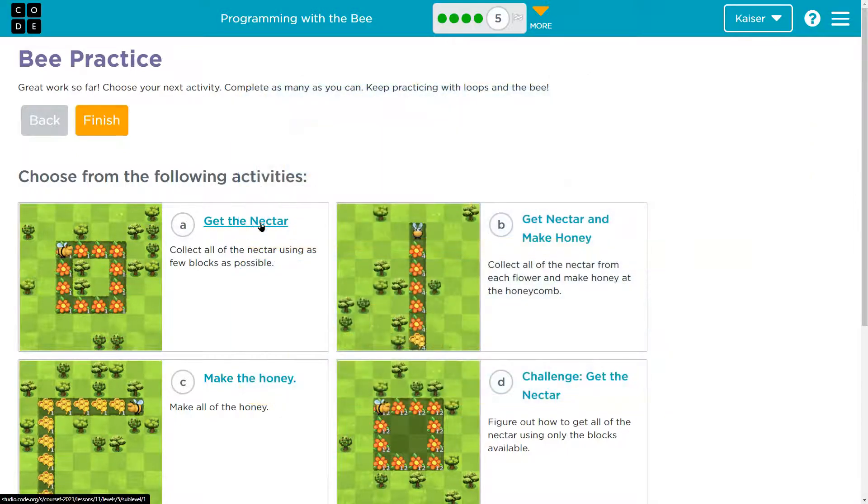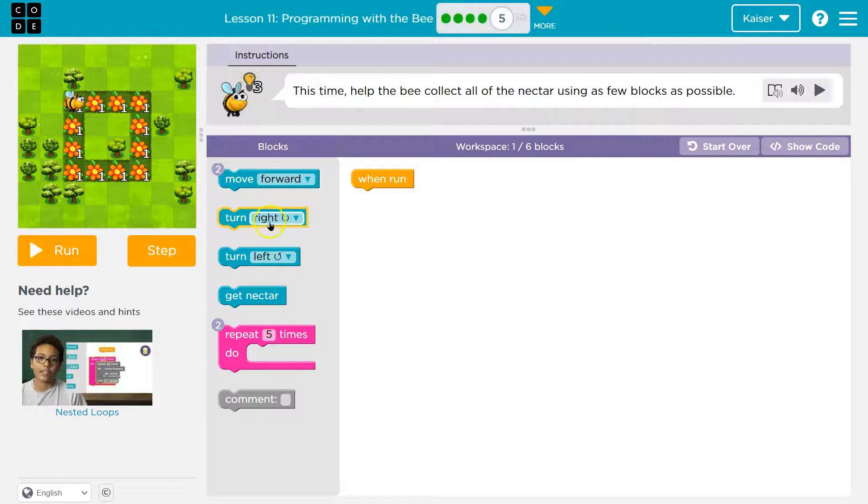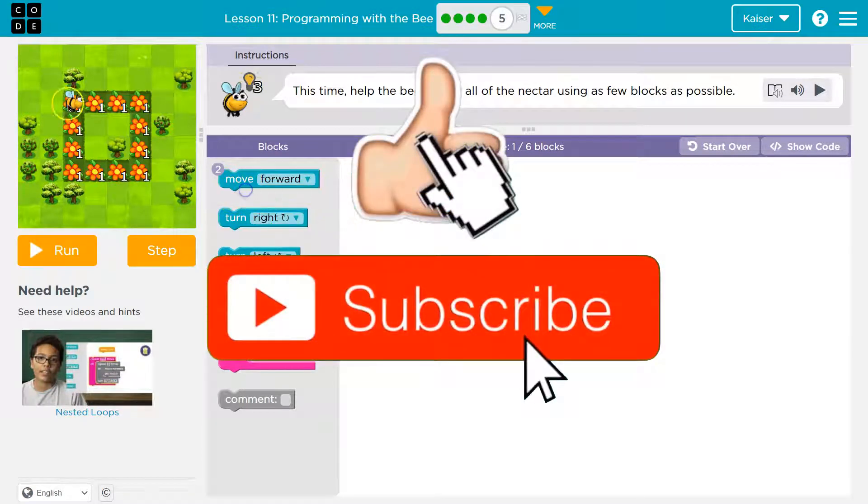Let's work through these. Get Nectar. Now this, I bet, is going to look similar to what we just did. So now I can only use six blocks. I'm going to start how I have been and not try to use a loop at first. There's a clue here — they want us to only use Move Forward twice. We start on a flower.